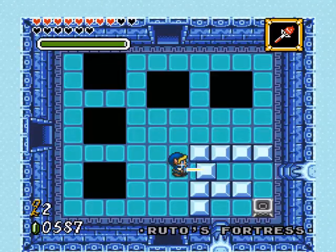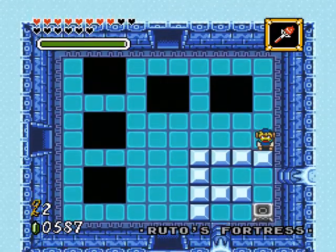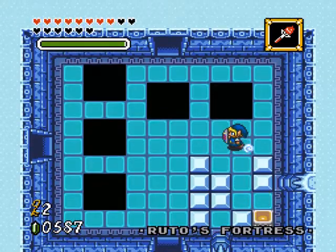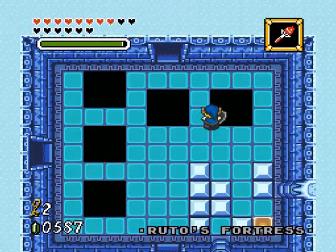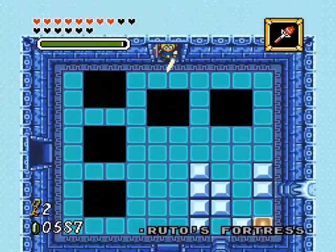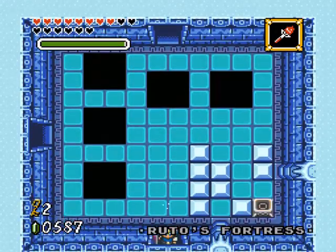These blocks form a net — push that one, push that one, they're all pushable. So it's just to open that door on the right really. Man, these fire puzzles — for one they are way too difficult, and two they lead to places I came from, so what's the point?